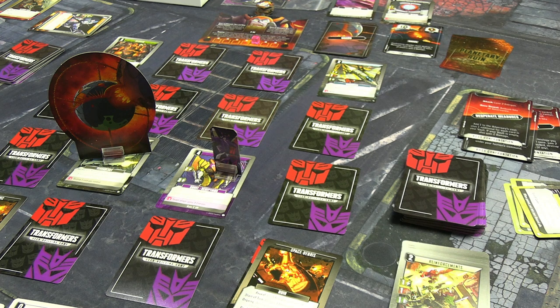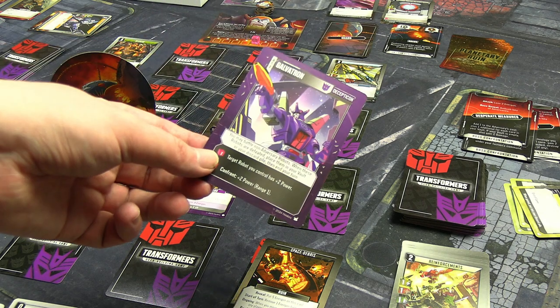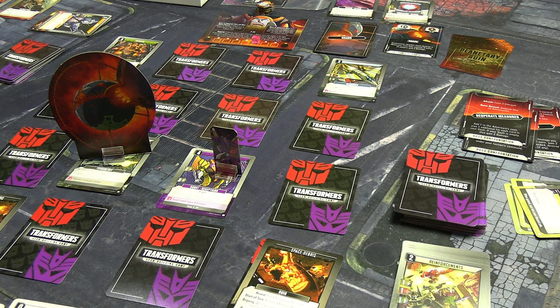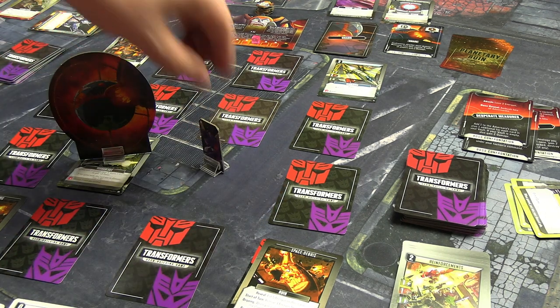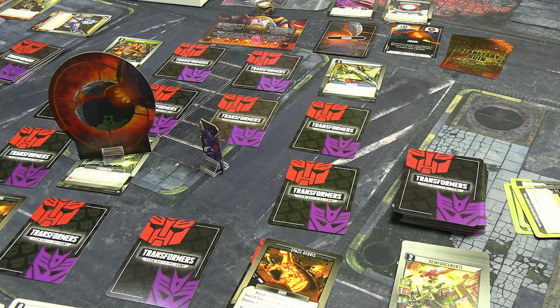I found another Decepticon — a really good one. I can't buy him directly but I realize: if I transform into bot form, the reinforcement part allows me to convert. I do that because on Galvatron's robot side he's allowed to battle Decepticons. I pay two for the plus two power at range one during a confront, giving a total of five power. I battle the Decepticon rather than just claiming him — extra work but he is claimed. I see now the advantage: Galvatron can gain more power when attacking than when buying, which makes sense for certain situations.